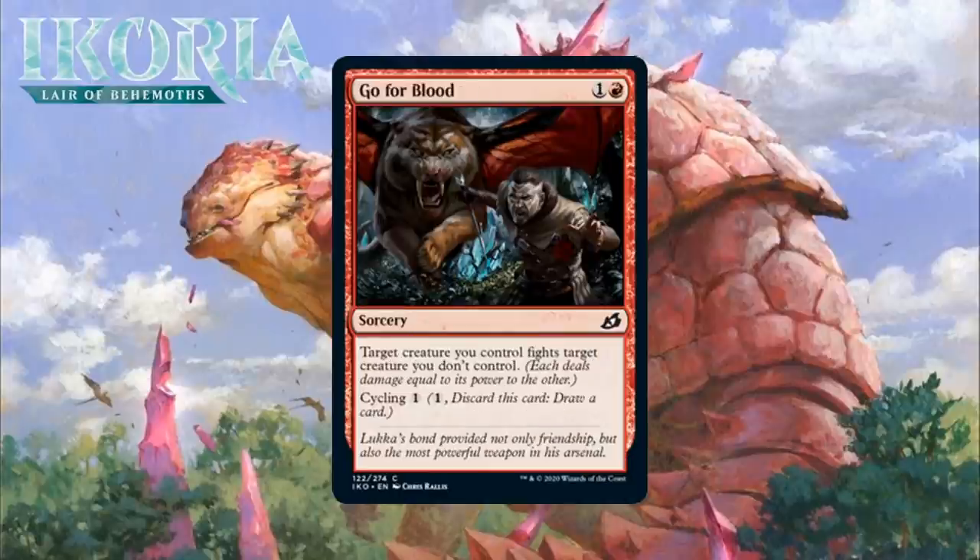Next, it's Go for Blood, which for 1 generic and a red is a common sorcery — target creature you control fights target creature you don't control, and it has cycling for one generic mana. A 2-mana fight spell with no other effect is not exactly exciting. Even Prey Upon, a 1-mana fight effect in green, hasn't been that impressive. The best fight spells give some sort of boost so that more of your creatures are capable of fighting and surviving, and this doesn't do that. Then of course it comes with the real risk of a 2-for-1 if your opponent can respond to it. Adding cycling to the mix is nice — in situations where you have no good ways to fight with it, you can just pitch it. But this is still nowhere close to being premium removal. I'm giving it a C, though this set is filled with big boys and if there are enough of those maybe this gets better.